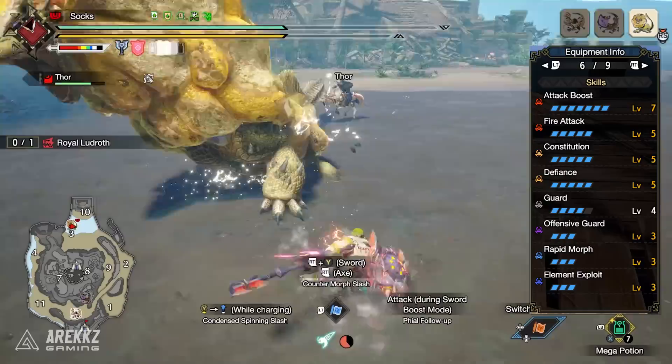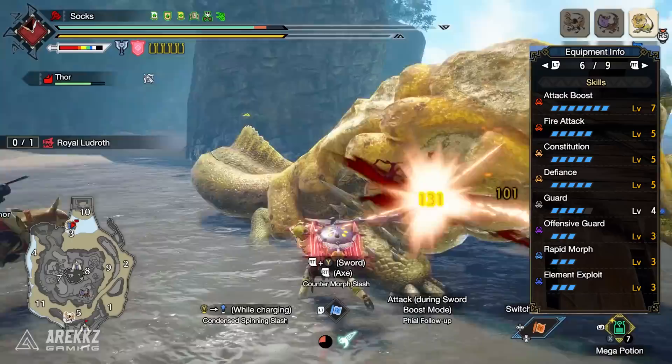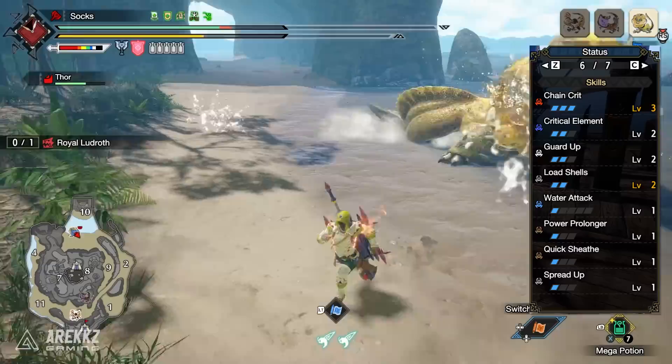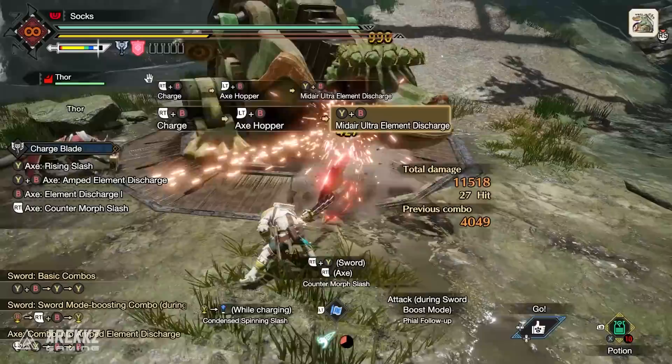We have Offensive Guard for a 15% boost to our counter SAEDs, and Rapid Morph — great for Switch Axe but works here to boost SAEDs further. Elemental Exploit gives that tasty 15% extra elemental damage, and Chain Crit level 3 keeps the buff active as we hit relatively quickly. A couple of points in Critical Element also help with elemental damage. Load Shells is great for the chargeblade because it gives you full phial charge in the yellow charge state — though if you prefer building to red you could swap it out for something else.